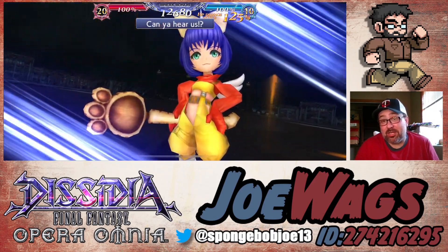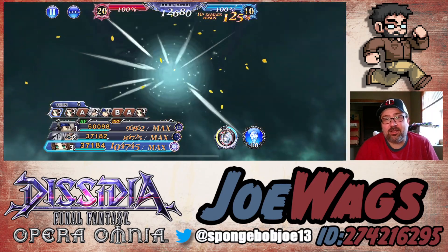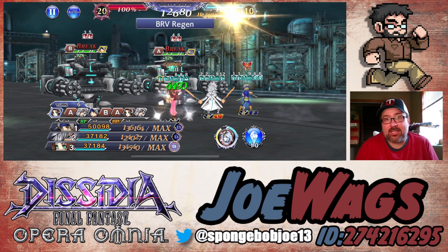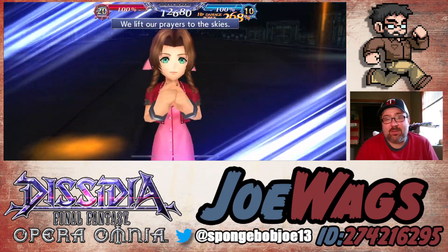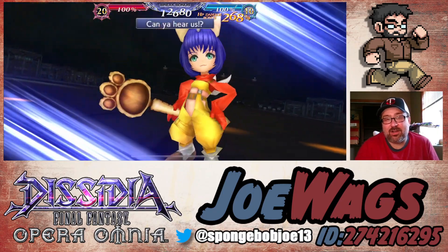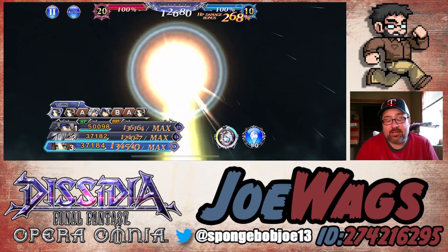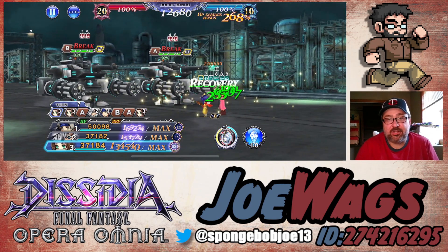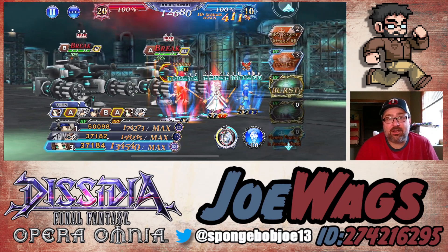I'm very impressed by his FR. You guys know my channel — I talk about characters like Aerith, Rosa, Penelo. I love a good FR effect, a good FR easy-to-get passive. And Locke is so good. His FR, even if you're not melee, is still a very good FR because you just have to have a special buff, and that's so easy to get. Most characters just inherently have one. Look at 140% gains there from Aerith, which is what I predicted she would get.